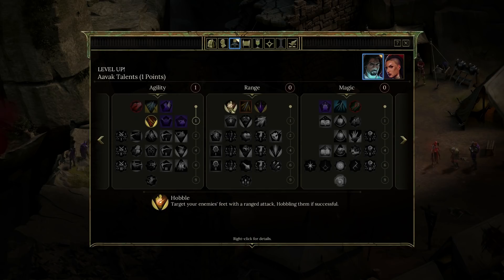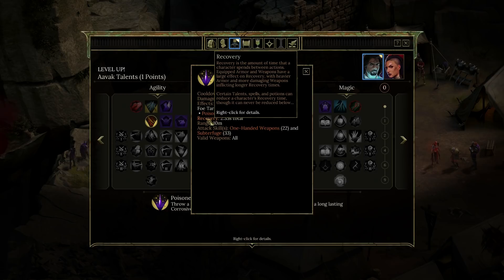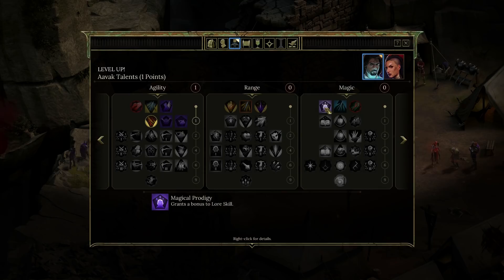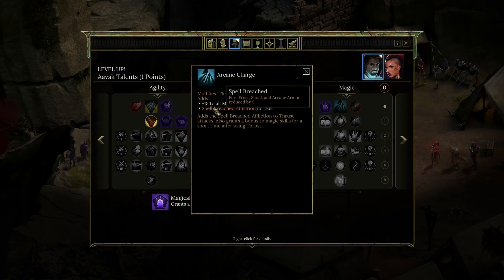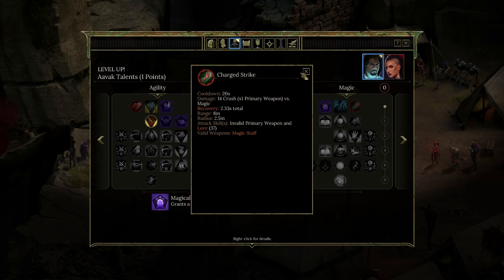Hobble — target your enemy's feet with a ranged attack. Poison dart — throw a poison dart at an enemy; if it hits, the target receives a long-lasting corrosive poison affliction. Poisoned causes corrode damage over time and takes a long while to recover. Under magic: magic prodigy grants a bonus to lore skill. Arcane charge adds the spell-breached affliction to thrust attacks and grants a bonus to magic skills for a short time after using thrust. Fire, frost, shock, and arcane armor reduced by five. Charge strike is also there, but that depends on having my staff up.